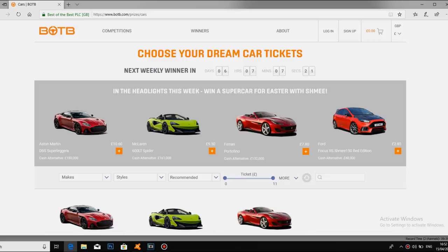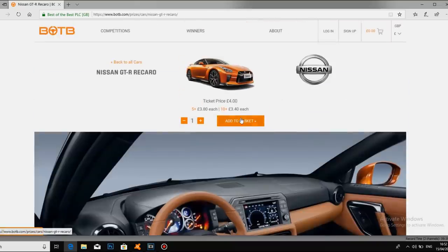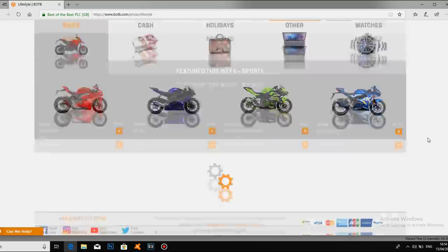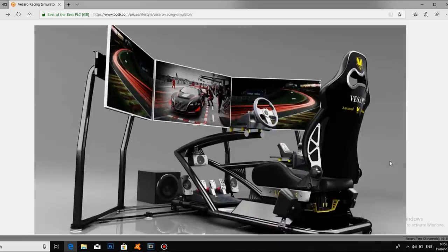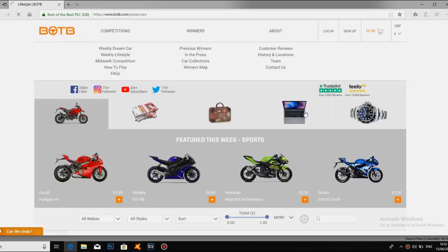Just before we get into today's video, I need to quickly talk about today's sponsor, BOTB. You can win your own dream car with BOTB, the dream car competition company. Tickets start at just 85p and there are over 150 cars to choose from. Head to BOTB.com and have a go at their 'spot the ball' competition — if you get the winning coordinates, you win the car. BOTB also have a lifestyle competition each week where you could win a Visaro racing simulator worth over £10,000 for just 55p. The competitions are open to anyone in the world and you only have to be 16 to enter. Links are in the description below.